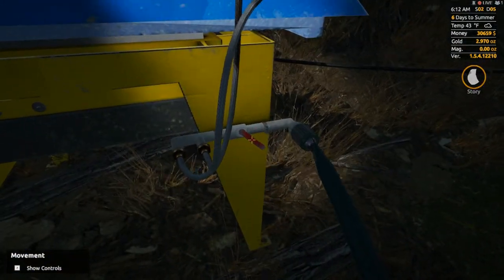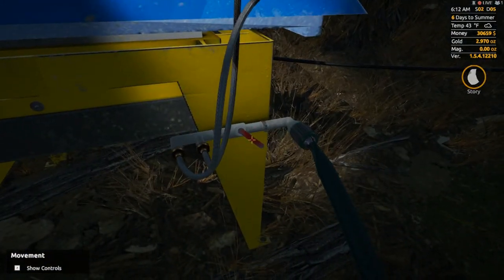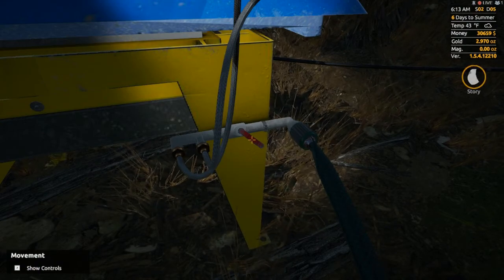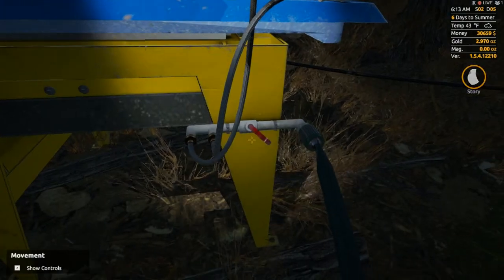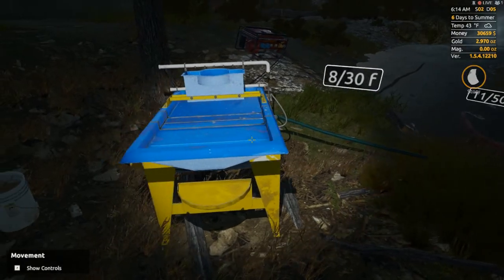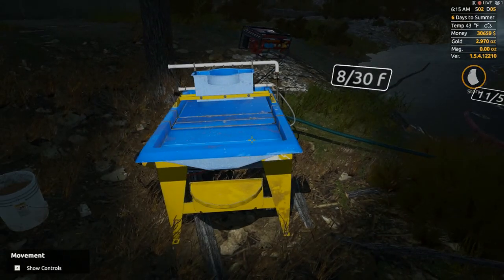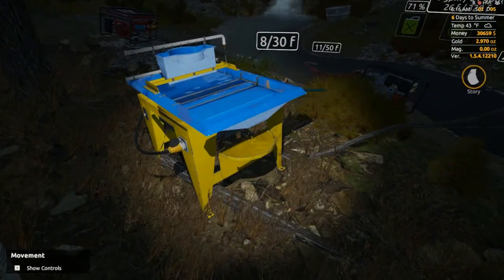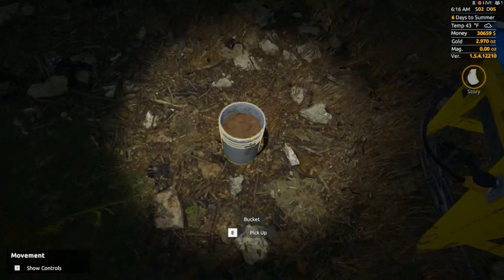Now my understanding is that this right here is supposed to be the water switch — you can actually turn the water on and off. Well, guess what: there are bugged wavetables, and we bought one of them. You may or may not get a bugged wavetable — this is from reading the forums. Ours is bugged so we cannot turn the water on and off. Thankfully it is on. What would really suck is if you got one that was by default off and you couldn't turn it on, but it is on and it is working.